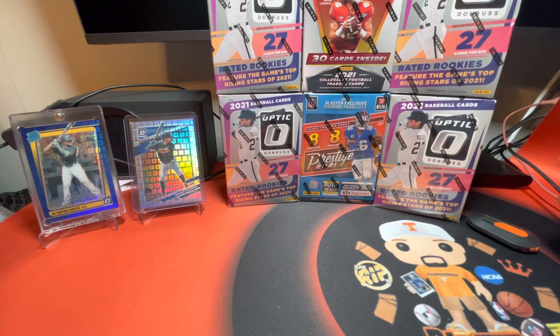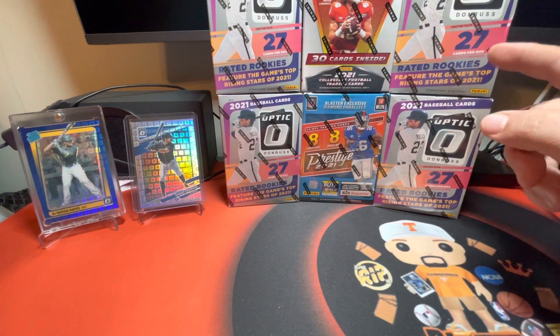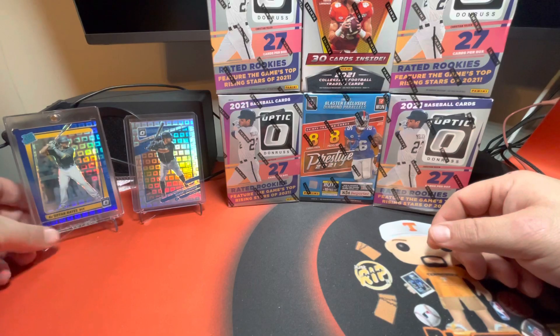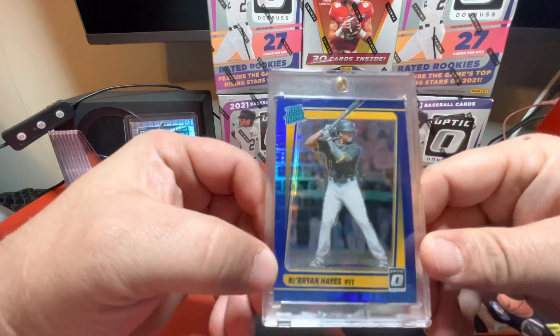Welcome back to Rips with Phipps. I'm back with another video. We're down to these six blaster boxes now, and I think we're going to do one of the Optic Baseball. I've got a couple of good cards sitting up here, a couple of guys that I think might bring us a little fire in today's rip.